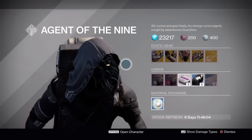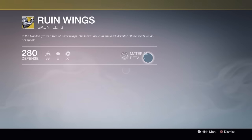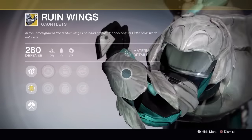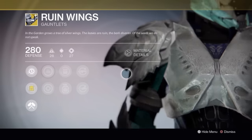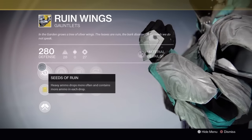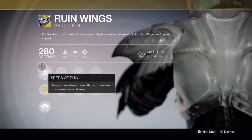Xur is over hanging out by his one and only spot in the Reef and he's brought some stuff. It looks like we have some okay stuff — it's a middling week. For the Titan, we have the Ruin Wings, and the Ruin Wings are basically a PVE-only piece of gear. If you put these things on in PVP and expect them to do anything, you're probably going to get laughed out of the Crucible.